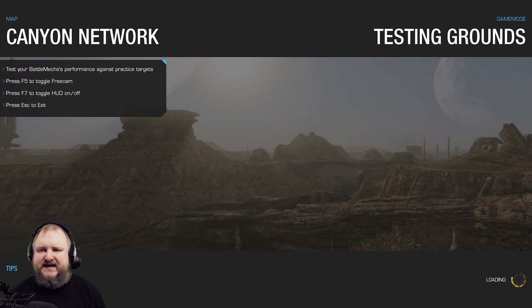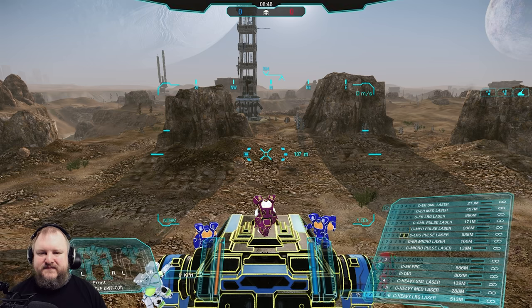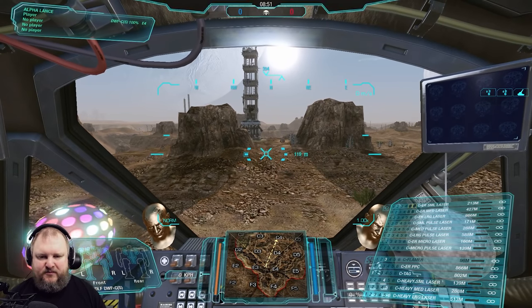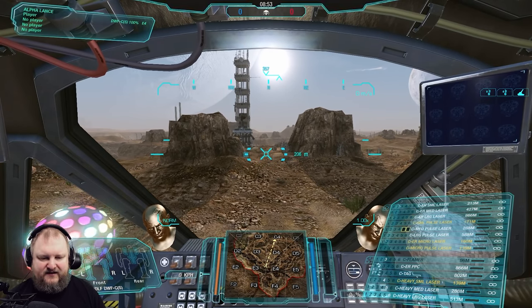First up is going to be the clan side of things. I'm using this Direwolf right here because it just has the ability to equip basically every single weapon in one go — perfect for our little test case. Here we are in a test match in our Direwolf, loaded up with almost all the clan energy weapons available.